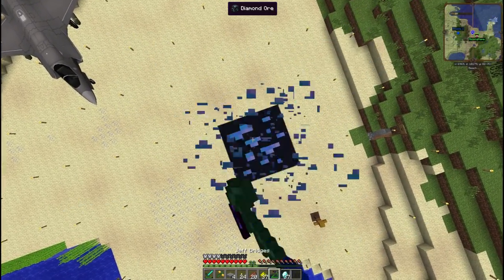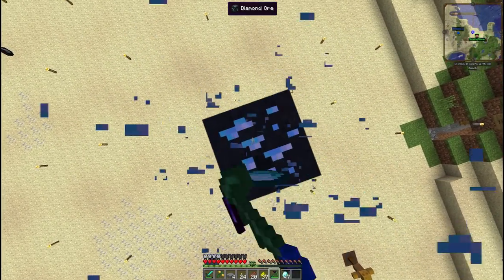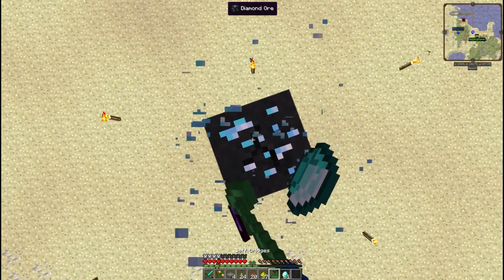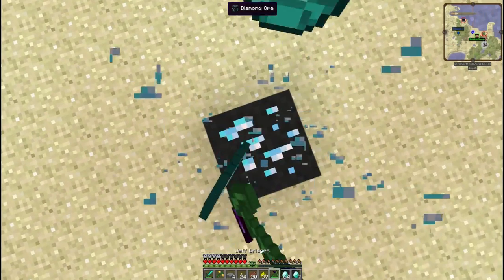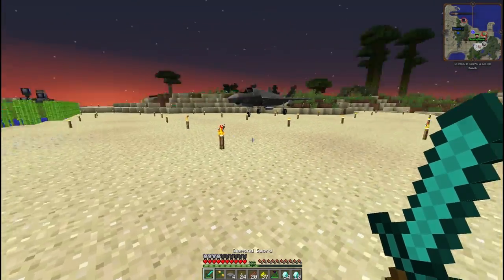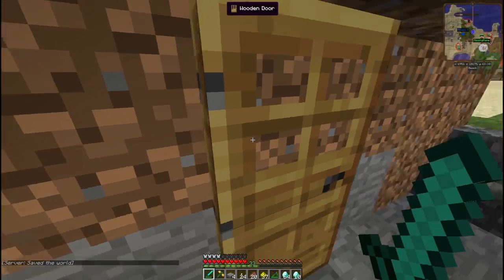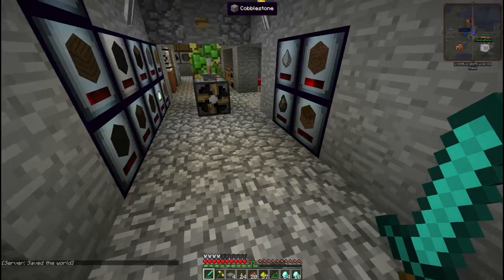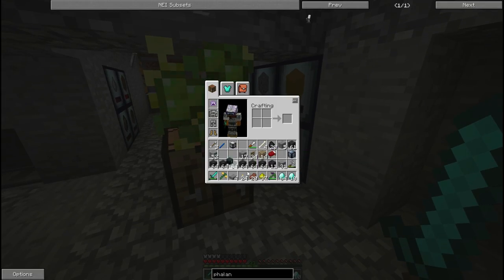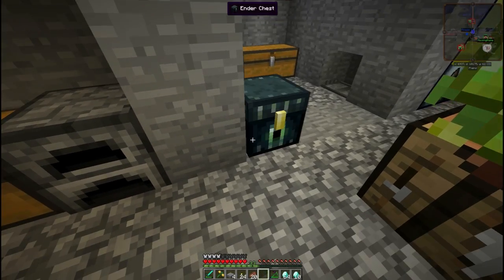Oh, that one looked good - that was like five! What's the maximum amount you can get from one diamond? I thought it was four, but that seriously looked like five. We're definitely going to get more than a stack! 74 diamonds, my friends - that's how we do it. Let's make some diamond blocks and we'll put them in the old ender chest, and then I will see you on the carrier.